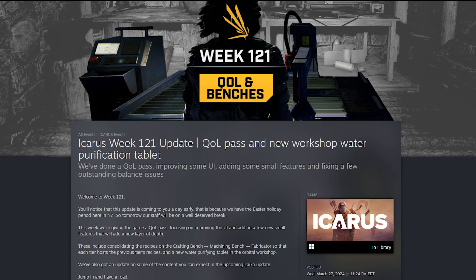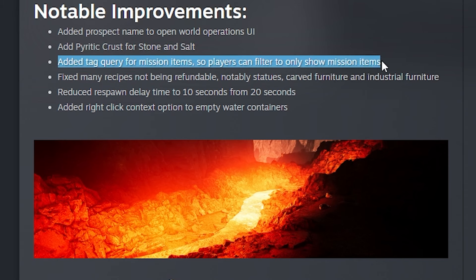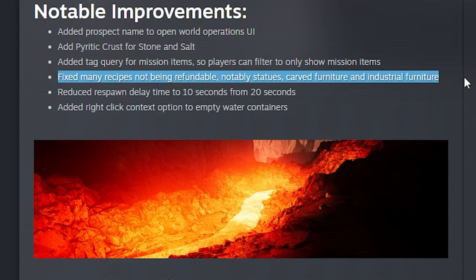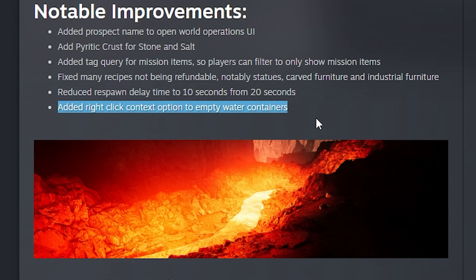We also get an update on content expected to release in the Laika update. This week's notable improvements include: added prospect name to open world's operations UI, added noxious crust for stone and salt, added tag query for mission items so players can filter to only show mission items, and they fixed many recipes not being refundable — notably statues, card furniture, and industrial furniture. They also reduced respawn delay time to 10 seconds from 20.